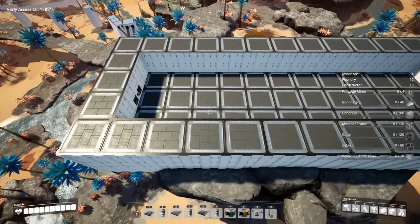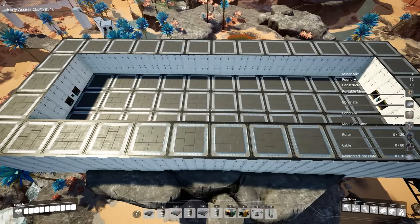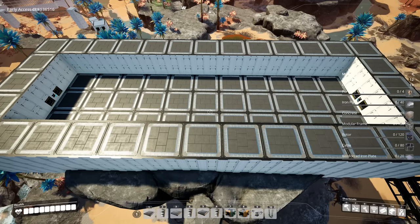When it comes to the belting, we're going to be able to load balance all of this. We're essentially going to be taking each line of 240, splitting it up six times, and that'll equal out to 40 ore per minute per line.